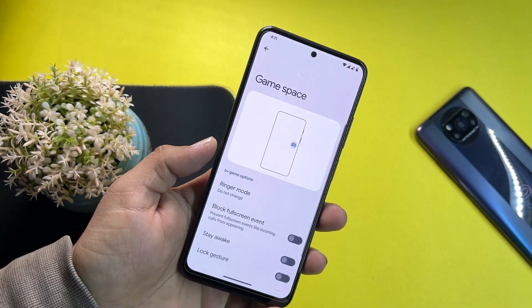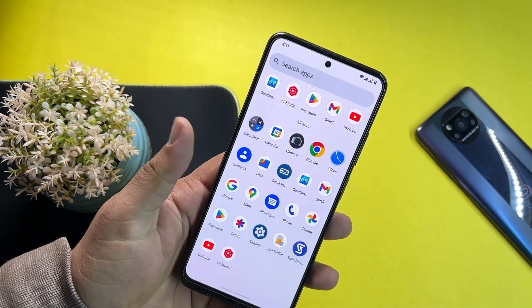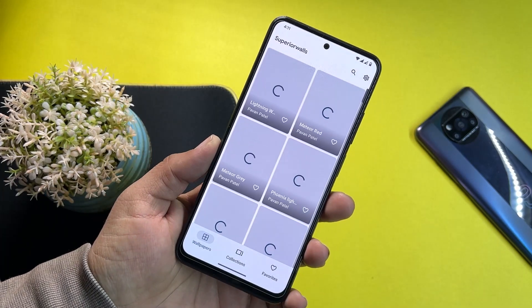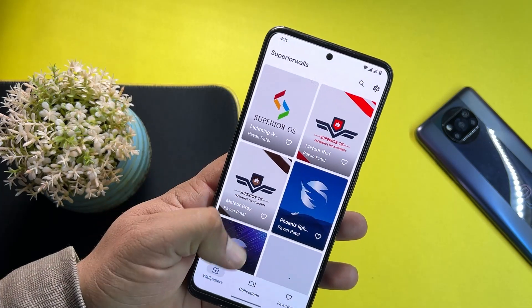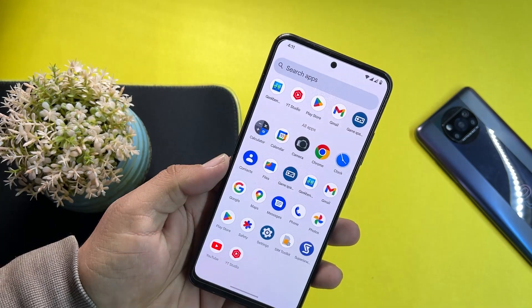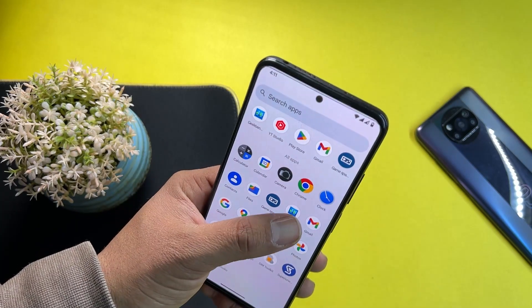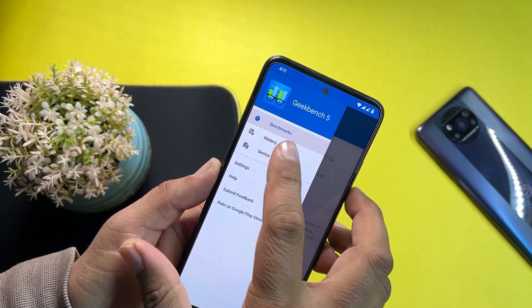Only a few needed applications are installed. We also have Game Space, meaning you can do gaming on it, with gaming tweaks right here. You also have Superior Walls, from where you can download the Superior OS wallpapers and apply them on your home screen and lock screen. We don't get a lot of junk applications either.